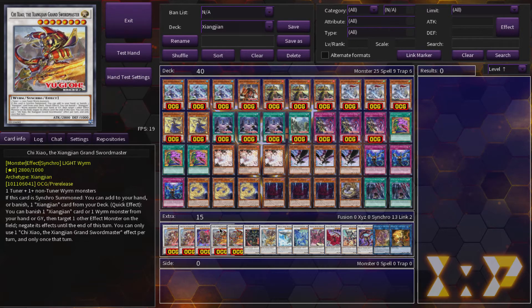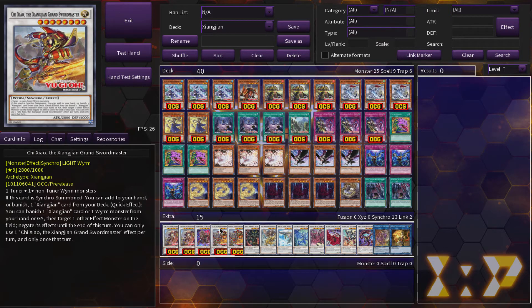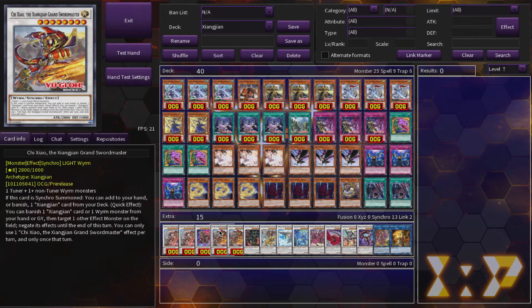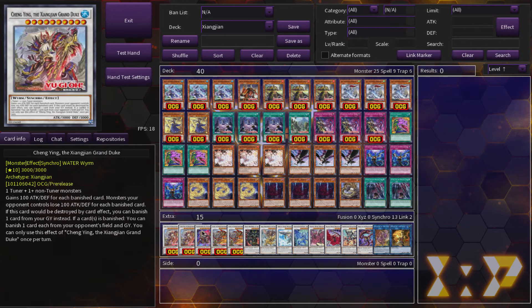Then you have the level 8, Qi Zhao the Zhang Zhang Grandmaster. It's an instant plus when you Synchro Summon into it — you can add one Zhang Zhang card from your deck when it's Synchro Summoned. And then as a quick effect, it's a negation: you can banish one Zhang Zhang card or one Wyrm monster from your hand or graveyard, target one other effect monster on the field, and negate its effects until the end of this turn. This card is important because it makes Zhang Zhang Swordmaster of the Illusionary Iris live at any time you want. So imagine Alistair is summoned — you activate this guy to negate, and then you can summon this guy to basically blow up anything that comes off the extra deck at any time. Or draw cards. The world is your oyster with this deck; it's very toolkit-y. Also, when you activate Qi Zhao's effect, you're going to trigger Chen Ying's effect, which is going to banish two resources of your opponent — pretty amazing.